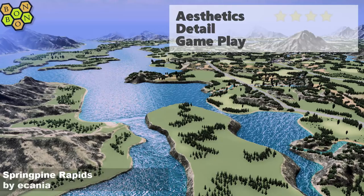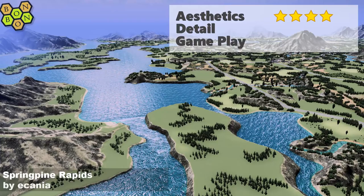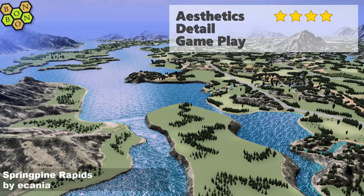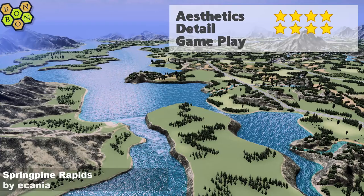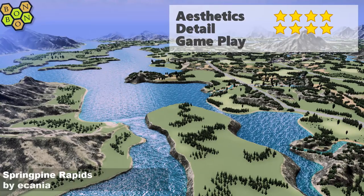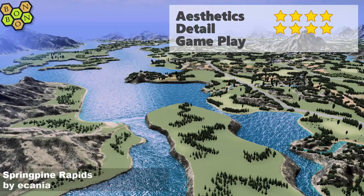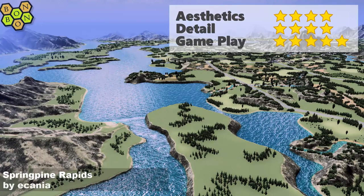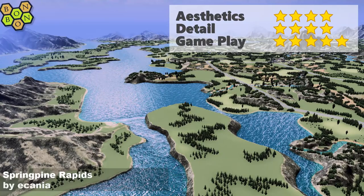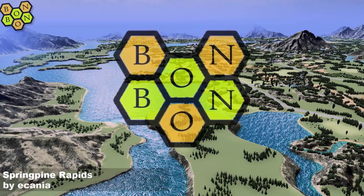Four stars for aesthetics from me. Detailing — pretty close to a five, but street lamps, not one but two clipping through — I can't give a fifth star for those. Four stars for detailing. Possible shipping clipping as well. Gameplay potential — I like this map. It's set for the beginner, also for the detailer. If you want to play a proper organic game, maybe less so. But I'm giving it five stars for gameplay potential. Spring Pine Rapids by Ikanya — as usual, notching up the fours and fives. And also reliable for the BombBombies Seal of Approval. Well done Ikanya, and I look forward to our little chat tonight.